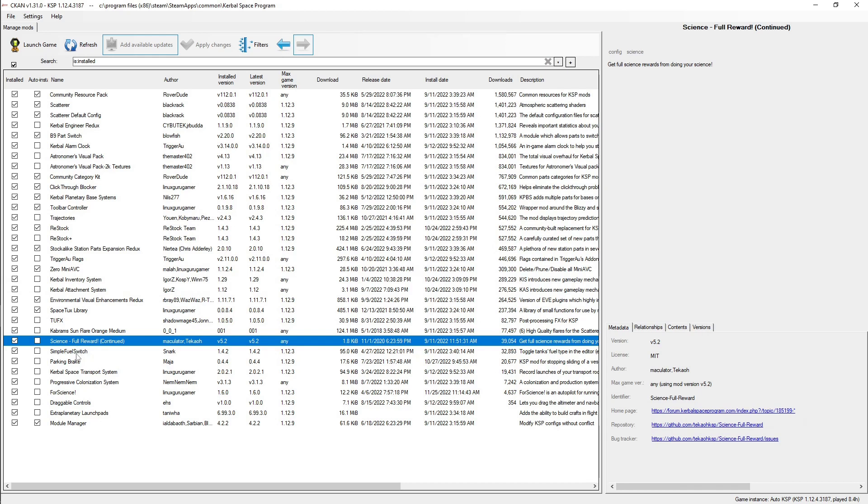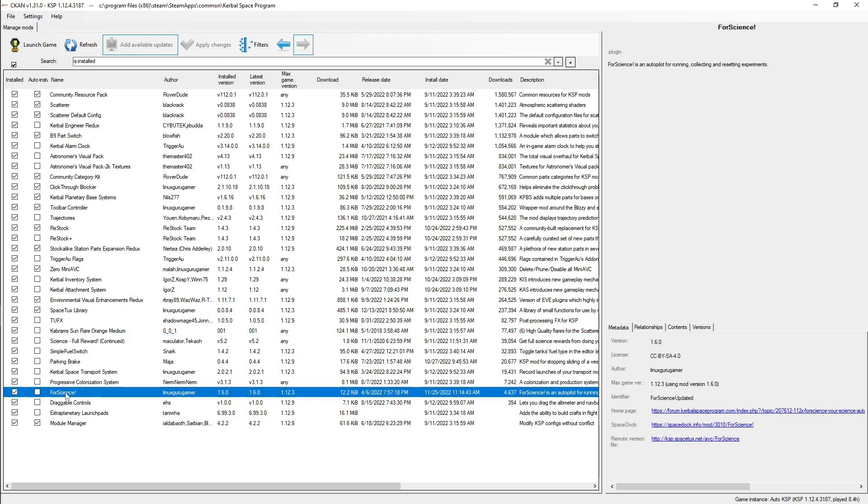I also have a few other quality of life mods, like the Science Full Reward mod that makes it easier to get science, and this 4Science mod which automatically collects science as opposed to having to do it manually — definitely saved me a lot of painstaking effort as I'm going about my game.